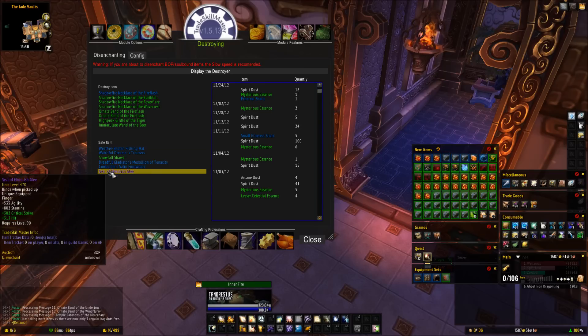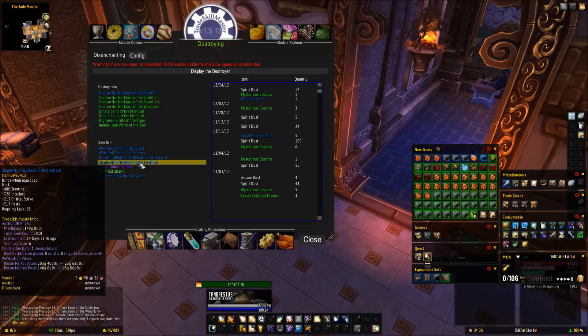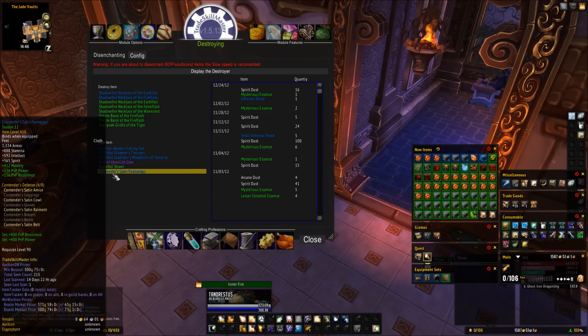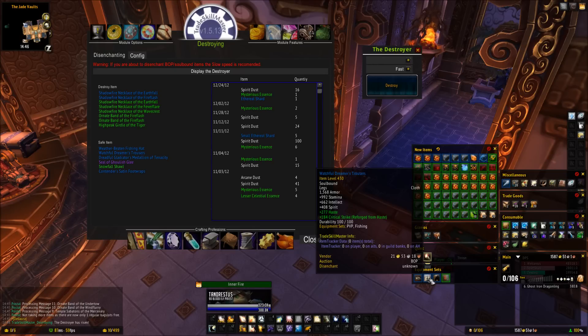We also have a safe item list, which is the stuff that will not be disenchanted with the tool. If I want to choose one, like this Shadowfire Necklace, I just right-click on it and you can see it puts it down here into the safe list. If I want to take it out of the safe list, I just right-click it and it puts it back up into the unsafe destroy items list. Once you've created the safe list of items you don't want destroyed, click the 'Display the Destroyer' button, which brings up the destroyer.